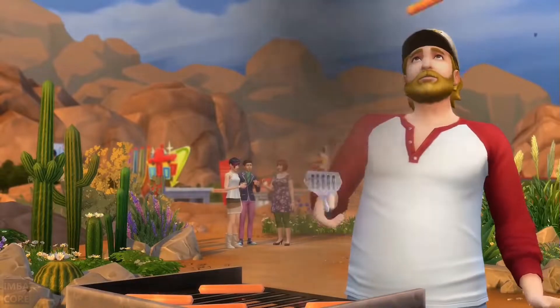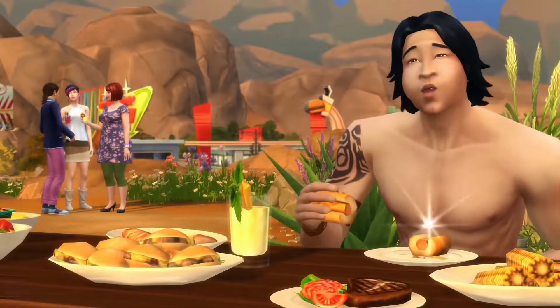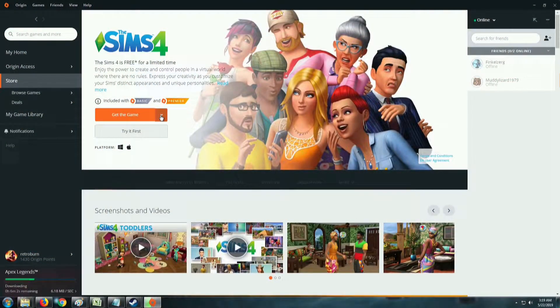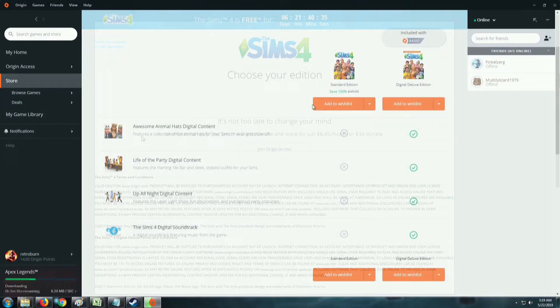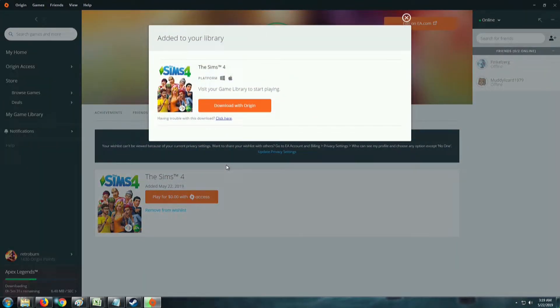If you run into the 'purchase as a gift' bug and can't seem to make the game yours, do these steps: 1. Wishlist the game. 2. Go to your wishlist. 3. Purchase the game from there for $0.